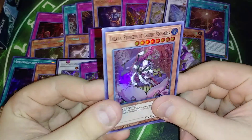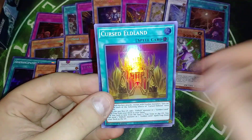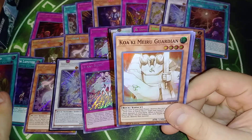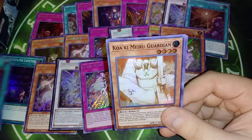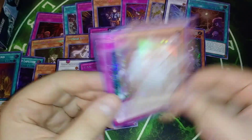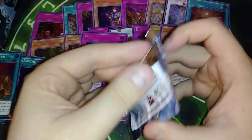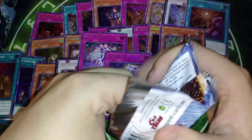Elblud, Titania, Princess of Cherry Blossoms — that is the second one of the Cursed Eldlands I've pulled in three boxes. That is a short print too. Guardian, and Guardian of Goldenlands — like I can pull these secrets all day, but I can't pull Cursed Eldlands. Like what?